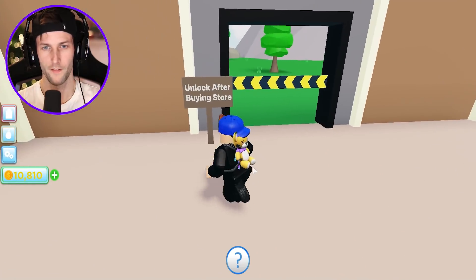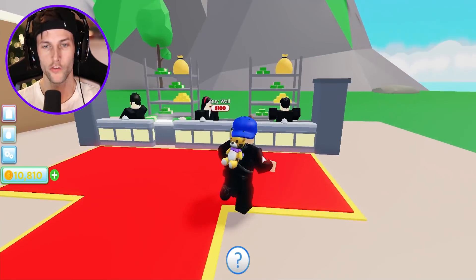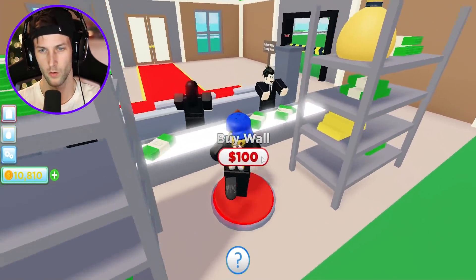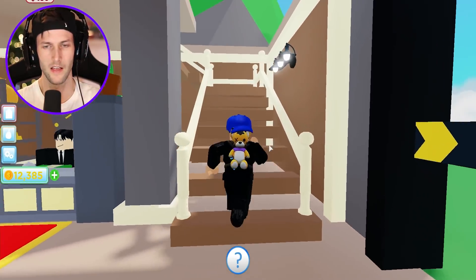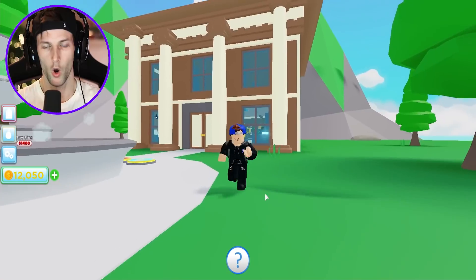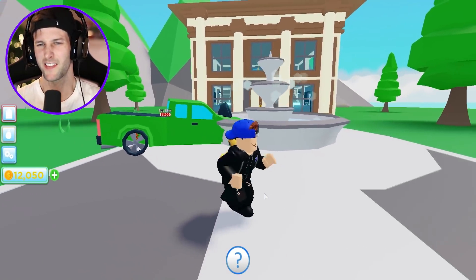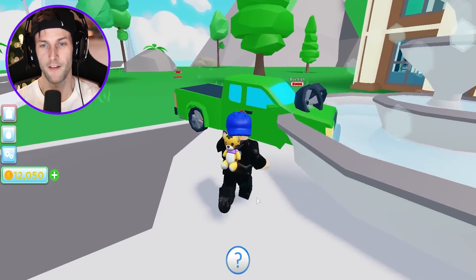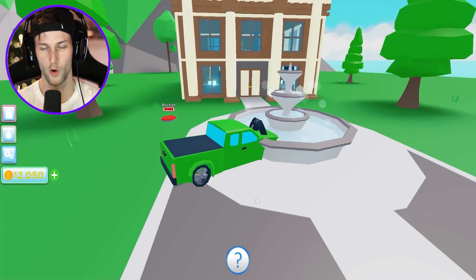We're going to buy a wall. Unlock after buying the store — so I think we're going to be building different types of buildings, that's so cool. Now that we have the vault built, I think it's pretty obvious that this is in fact a bank. Oh, that's nice, very lovely. This bank would look really luxurious and rich, but we have this junky green pickup truck in here.